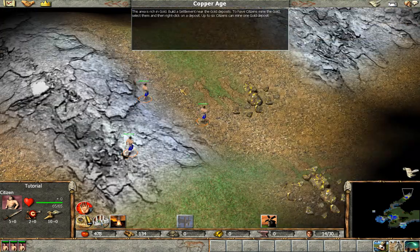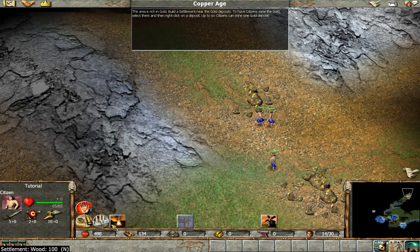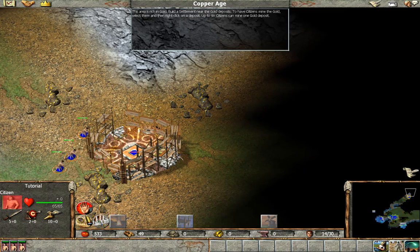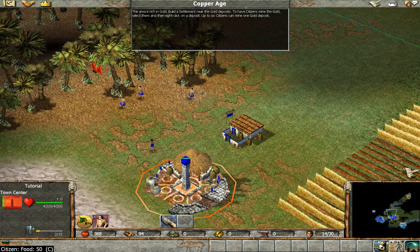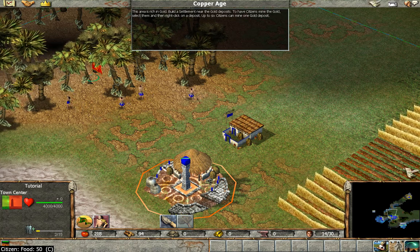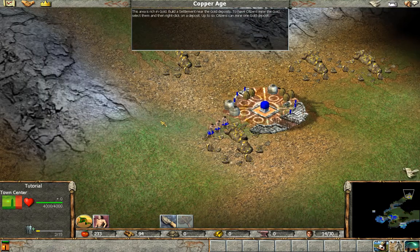This area is rich in gold. Build a settlement near the gold deposits to have citizens mine the gold — select them and right-click on a deposit. Up to six citizens can mine one gold deposit. I think we've got to get back to headquarters and just have more and more people doing this. There's a certain amount of gold we need to mine, but once we've got gold operations going, is that enough? I don't know where the plot might take us next.